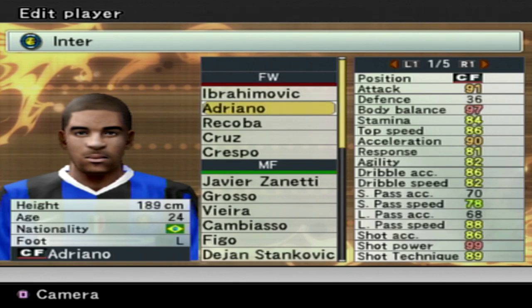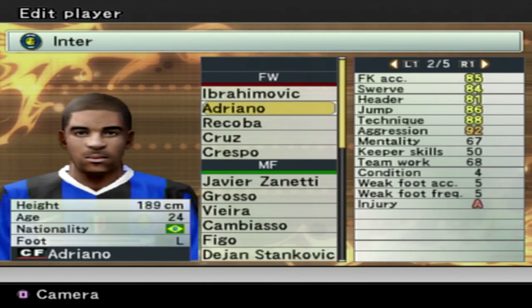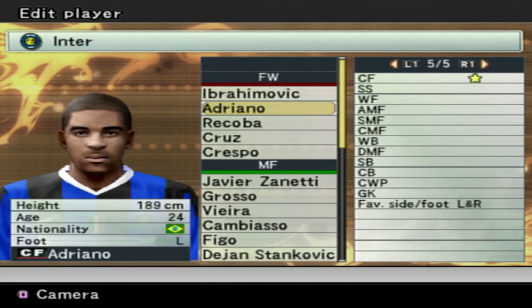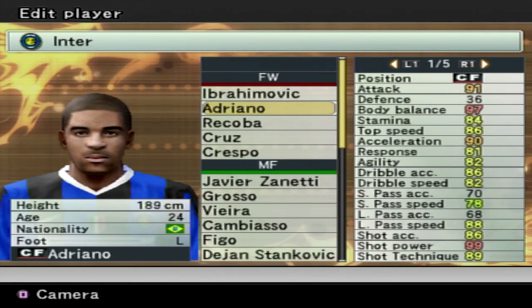Adriano had 91 attack, body balance 97, stamina 84, top speed 86, acceleration 90, response 81, agility 82, dribbling 86, dribble speed 82, shot power 99, shot accuracy 86, shot technique 89, free kick accuracy 85, swerve 84, header 81, jump 86, technique 88, aggression 92. There's some traits there — I don't know what that means. And I don't know what his overall is though, I can't see it here.